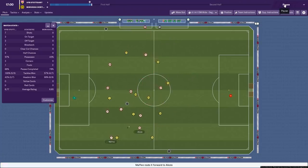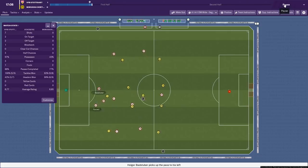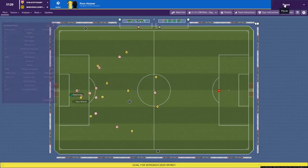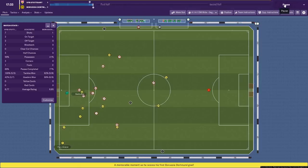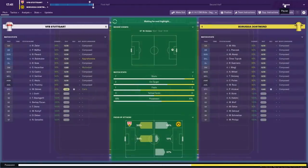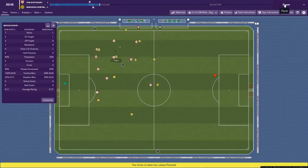Dortmund looking to attack but we've stepped in there brilliantly and won it back. Witzel driving forward but again the press steps in. Stuttgart passing it around at the back — oh no, what is that? 1-1. A mistake at the back, a complete cock-up. Maybe that's the Gegenpress approach getting a bit cocky on the ball and we lost it. Babs Stuber lost it and they've equalized.